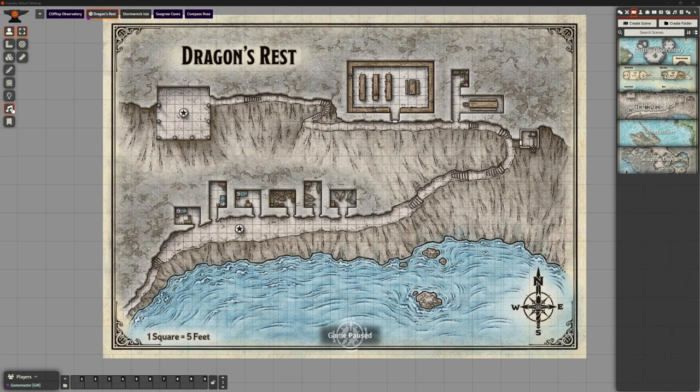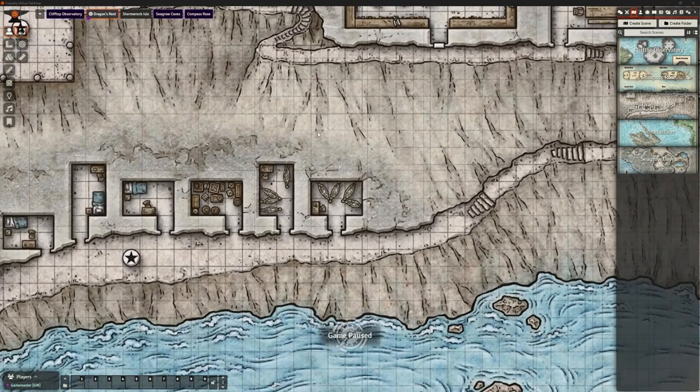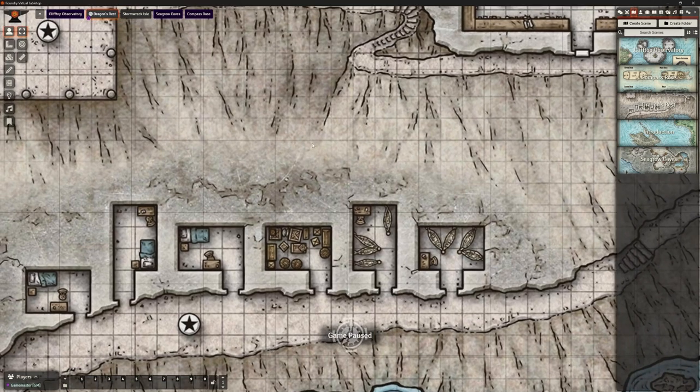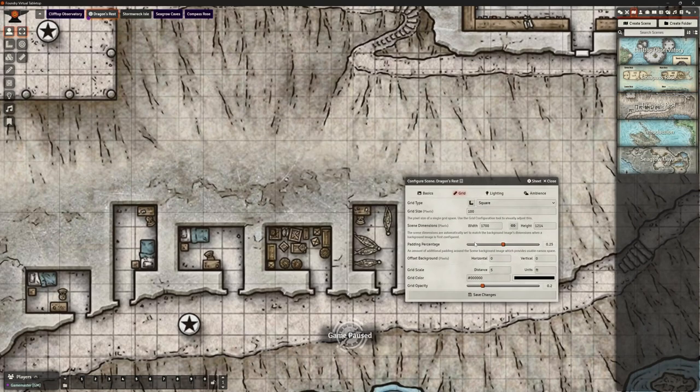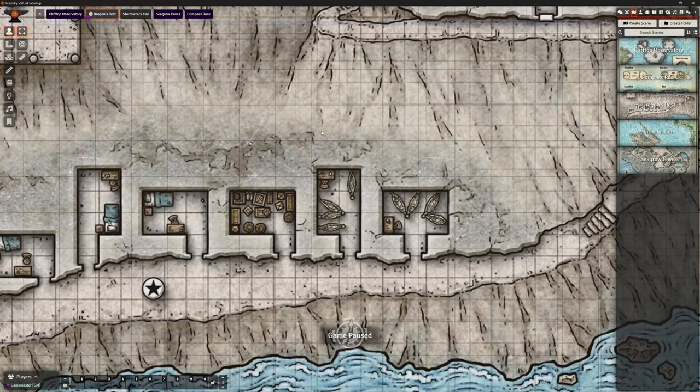The first thing we actually want to do is sort the grid out. If we zoom in, we can see we've got this big grid and then the small grid — we need to align those up. It's not that difficult now that we've done it a few times, so let's resize that grid down.